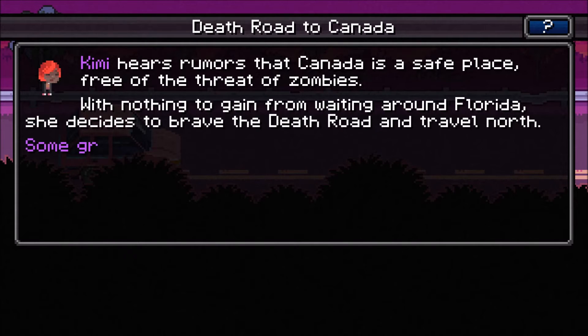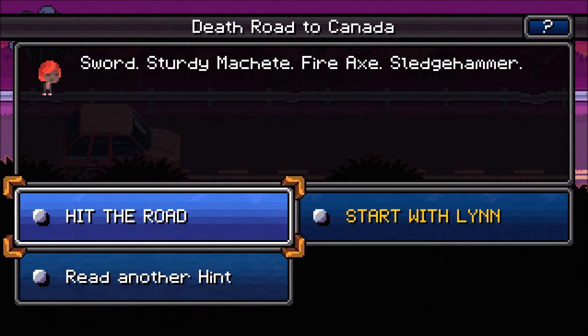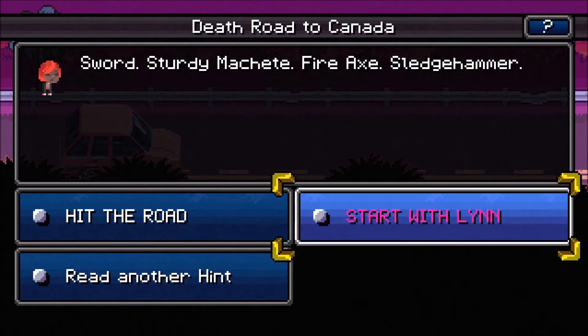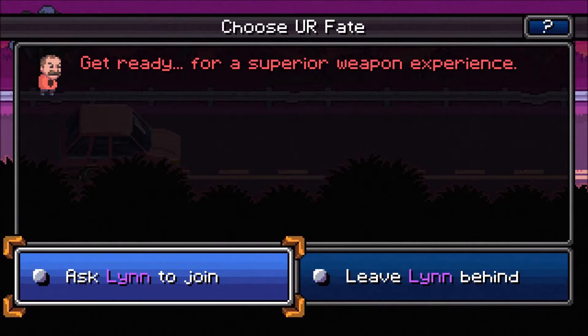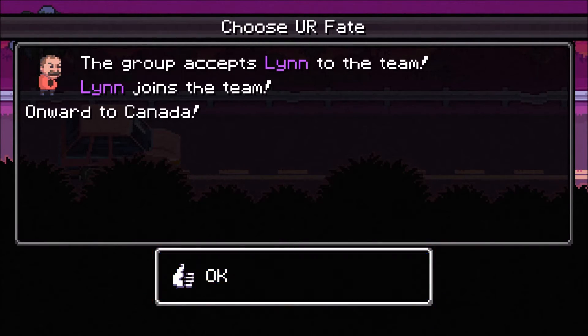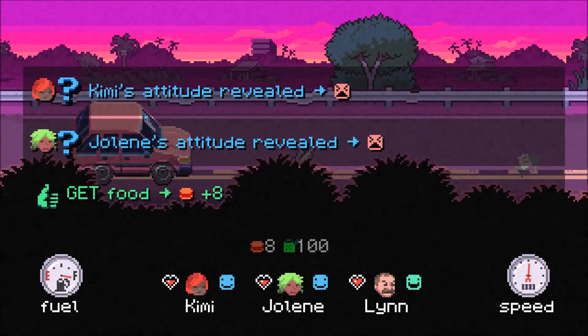Rumors: Canada's safe. Of course it is. Clicking next. Let's start with this Lynn guy — we can always use an extra character, right? Okay, let's ask Lynn to join. Group accepts Lynn. Onward to Canada! We got some extra food.